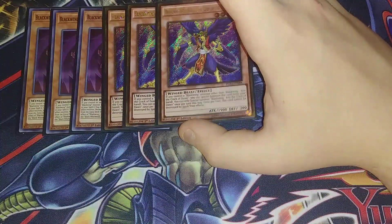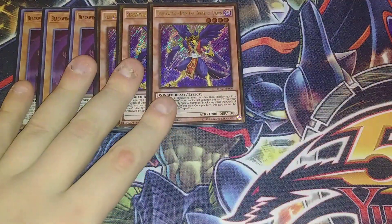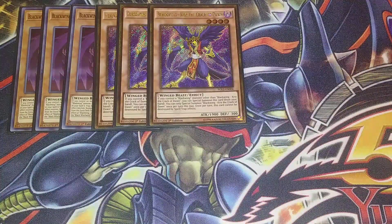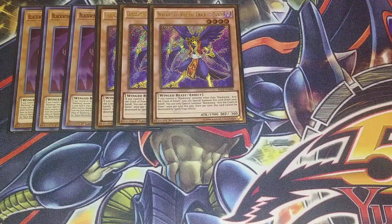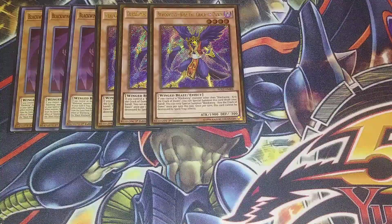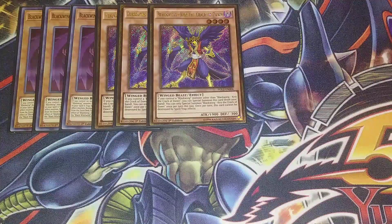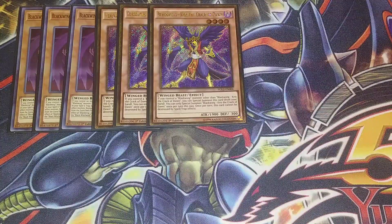Then we play three copies of Chris the Crack of Dawn. If you control a Blackwing monster other than this card, you can special summon it from your hand, and once per turn it can be destroyed by card effects of spells and traps, which is really cool. I see a lot of people playing two of this card — I think they're wrong. You need three copies because it helps you climb the ladder. If you open this with Black Whirlwind, you can search Simoon or synchro into Gale, go Armor Master on defense, or top-deck this late game with a Whirlwind on field and OTK with Chidori.